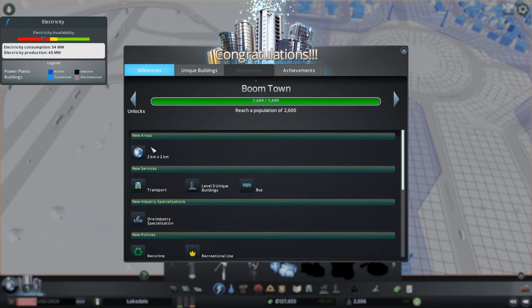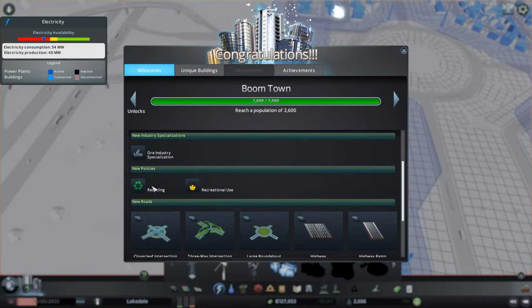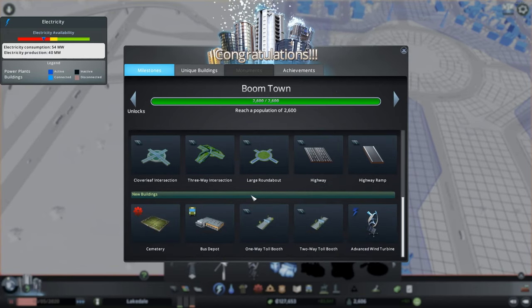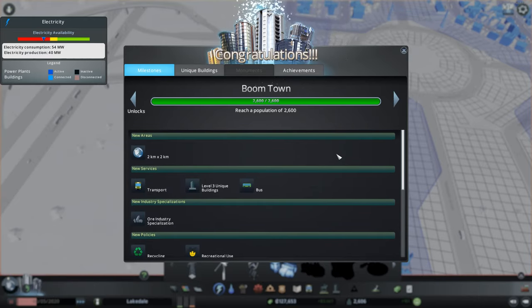So we got a new area: transport level 3, unique buildings, bus - that's transport or industry - recycling, recreational use, our intersections on our highway, cemetery, bus depot, toll booth which we'll do later, and our wind turbine. We're gonna upgrade our roundabout to the highway type and put on these policies too.